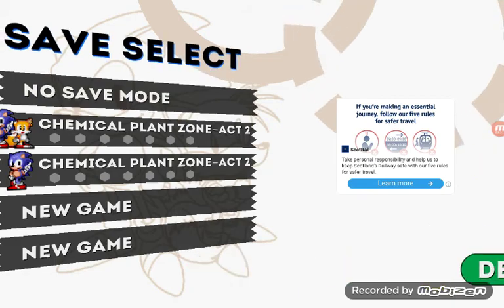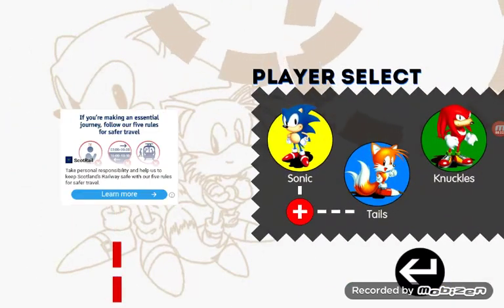First, go to no-side mode. Close Tails. Then,